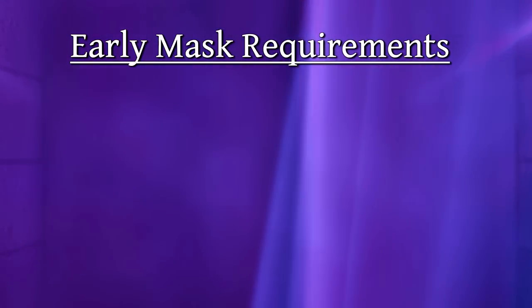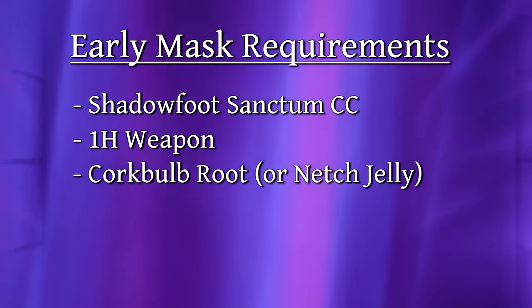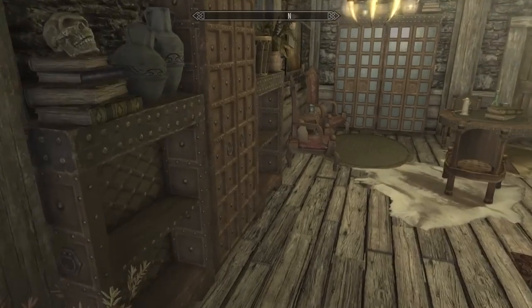To obtain the mask early, you need the Shadowfoot Sanctum creation, a one-handed weapon, some corkbulb root, and 7500 gold to buy Shadowfoot Sanctum.